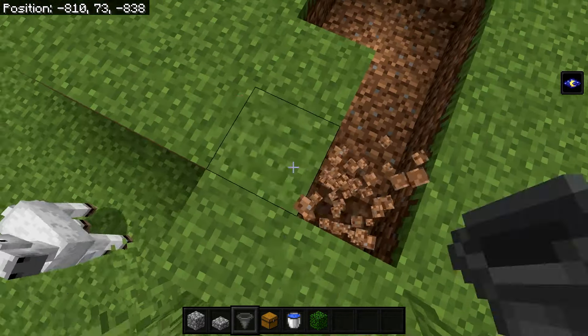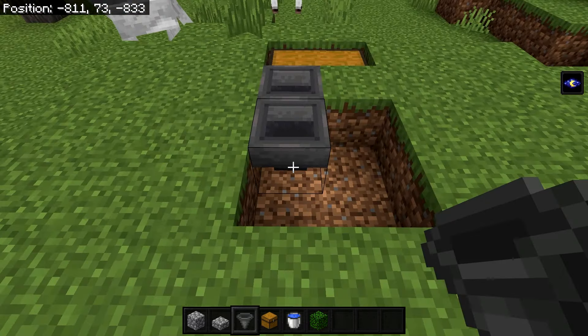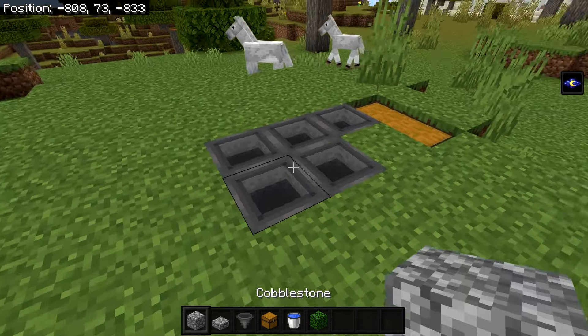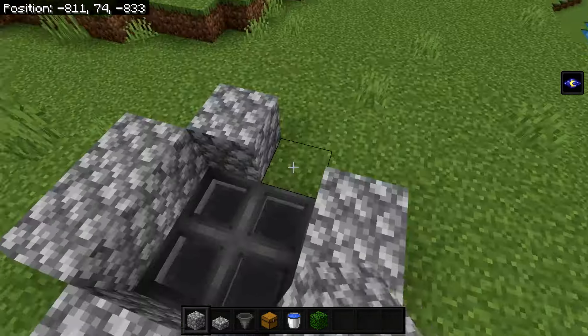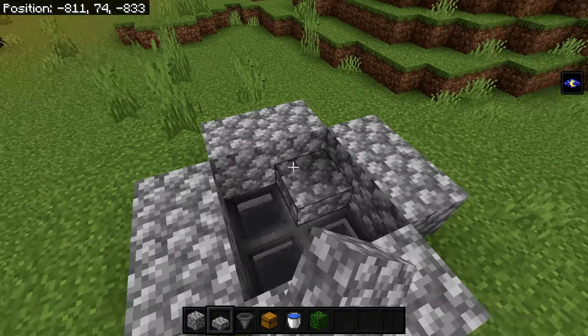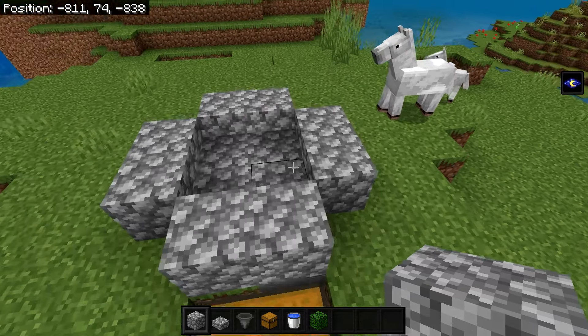To start, break four blocks underground like this, then one more out here and two more just like so. In these gaps place your double chest, then place five hoppers going into the chest. Grab your solid blocks and place them on either side of the hoppers, placing eight blocks like that.